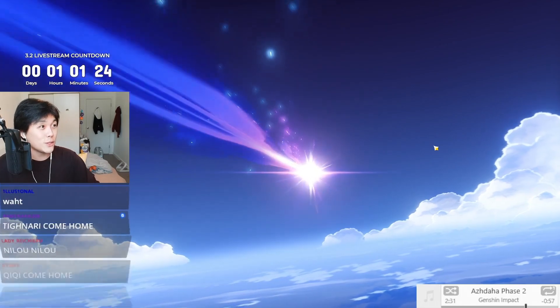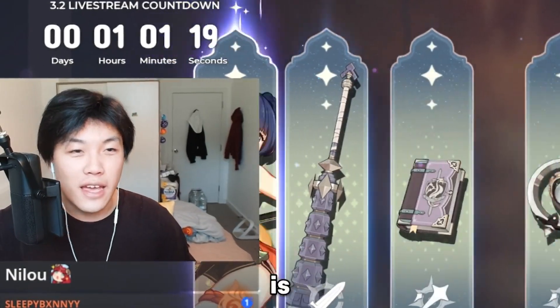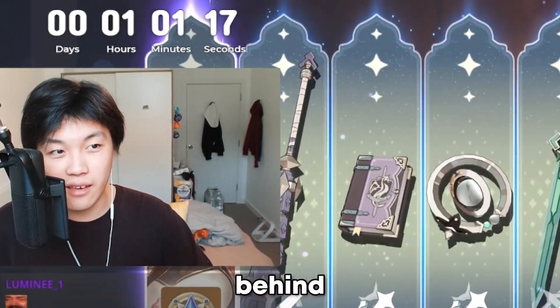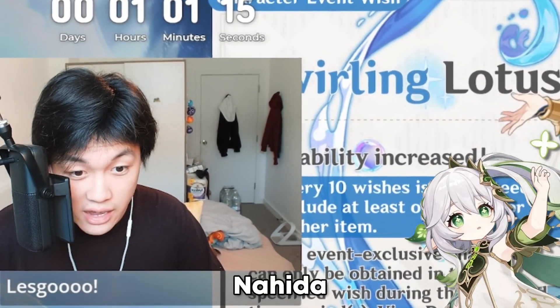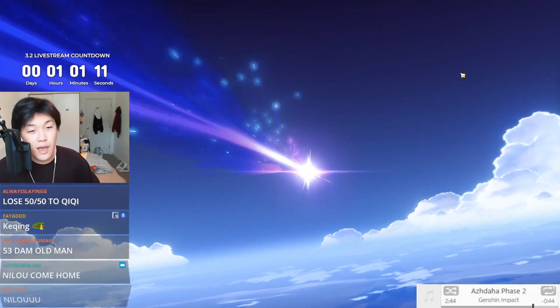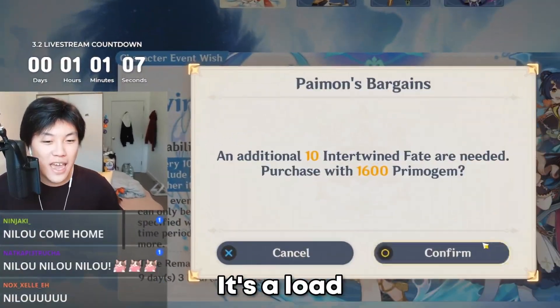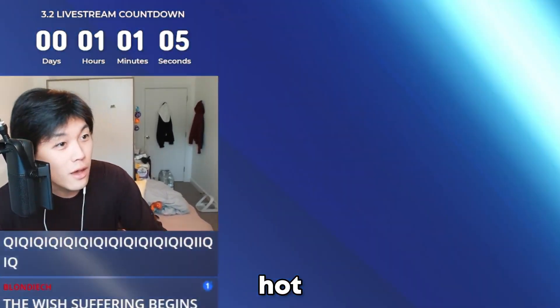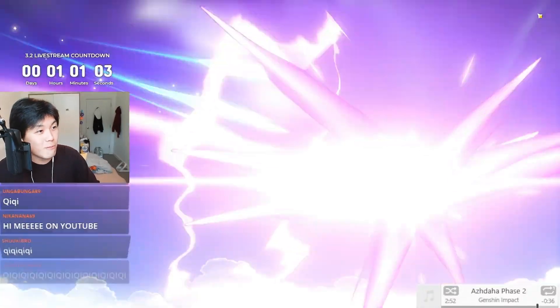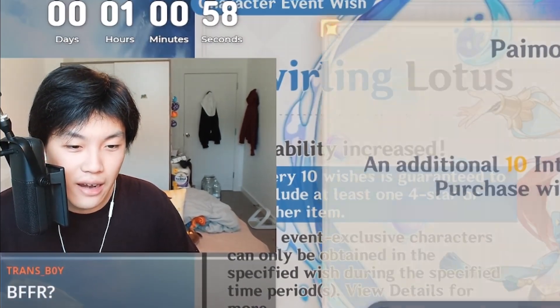I'm only going for Nilou constellation zero. Constellation six is not something I'm interested in for Nilou or any of her constellations, because she is being locked behind the power of Nahida, who I believe we're going to be seeing in about one hour's time. We're on multi number five — sacrificial fragments. It's a load of hot garbage. Multi number six is going to be Xiangling.